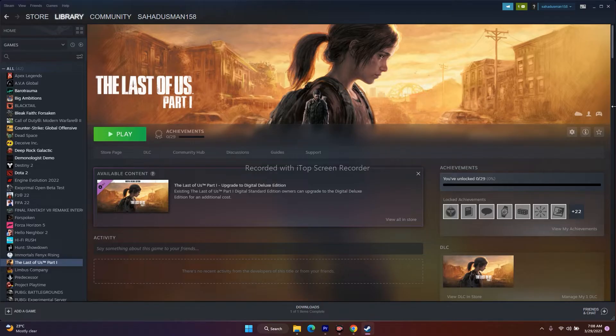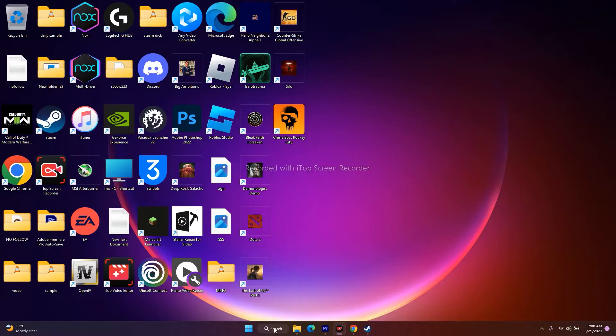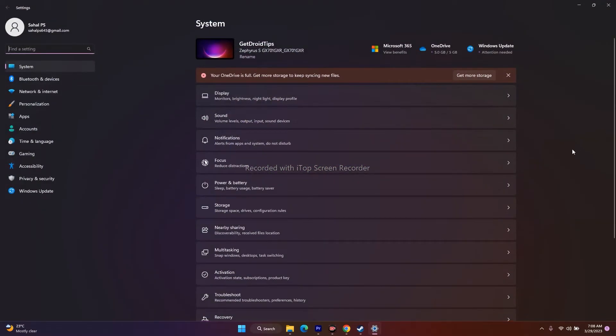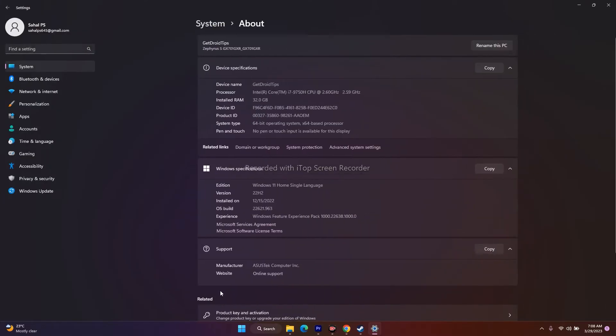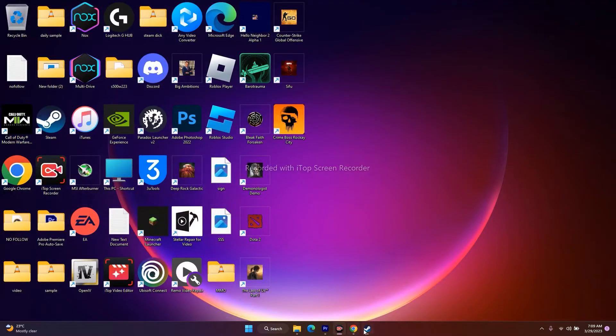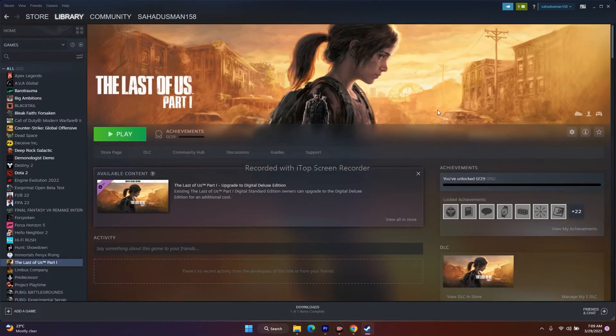If you don't know how to check your RAM, just go to Settings, go to System at the top, keep scrolling down, and go to About. Here you will be able to see your RAM. Mine is 32 GB, so there is no issue for me. Make sure you have at least 16 GB as a minimum — if you have lower, you will have trouble. If you have lower RAM, you need to increase it — you can purchase RAM and add it.